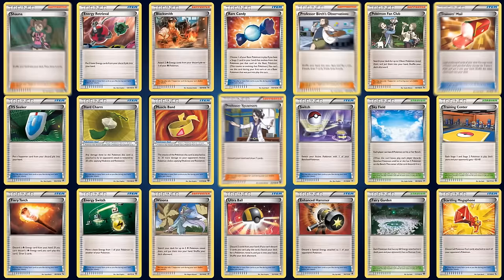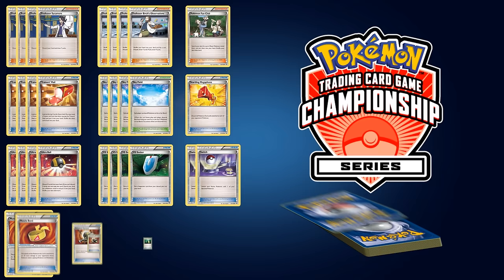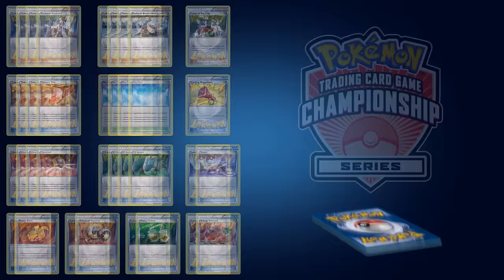Trainer cards can assist in many ways, such as drawing cards, finding a specific Pokémon, or even manipulating energy cards. Each player must use a 60-card deck in the Pokémon TCG. For players competing in the World Championships, typically over half of those cards are Trainer cards. They're crucial for executing your strategy and getting the edge over the opposing player.